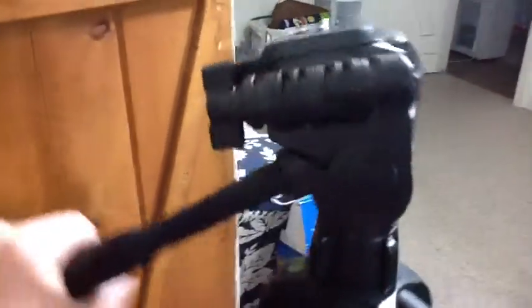Gift eight: a camera stand so it can see the green screen. If my iPad attaches to the camera stand, it can help me move it up and down, side to side. It's really cool. Let's check out gift nine.